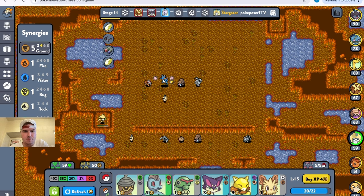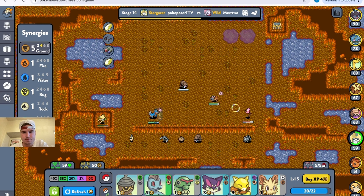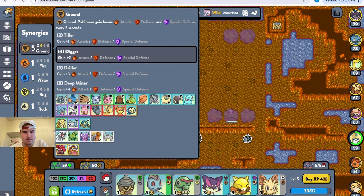Hopefully we can get a Muscle Band. If we can get another thing going we'll have six Ground, two Rock in a moment, which is very nice. Ground is awesome — gives the user attack every second.